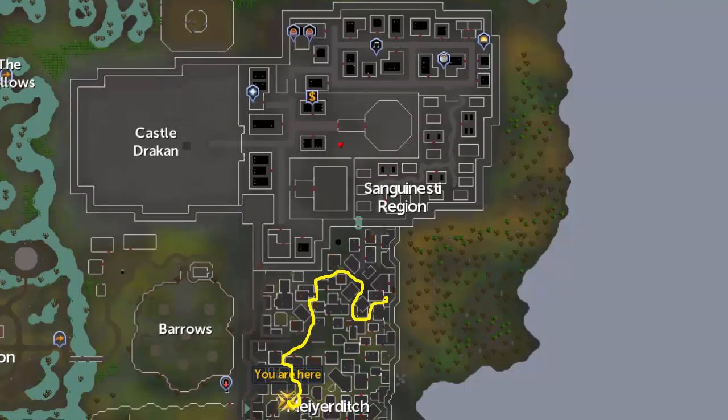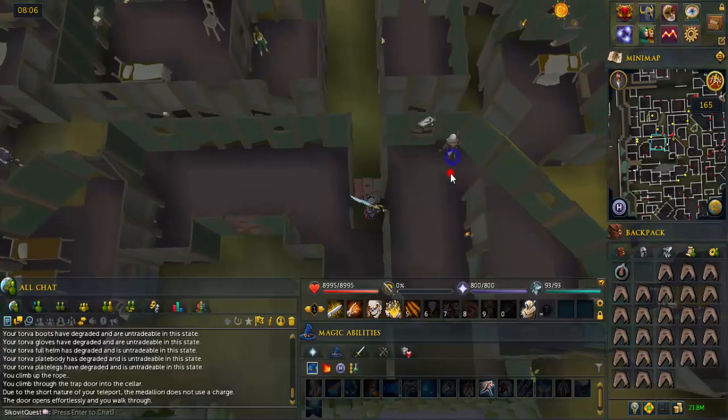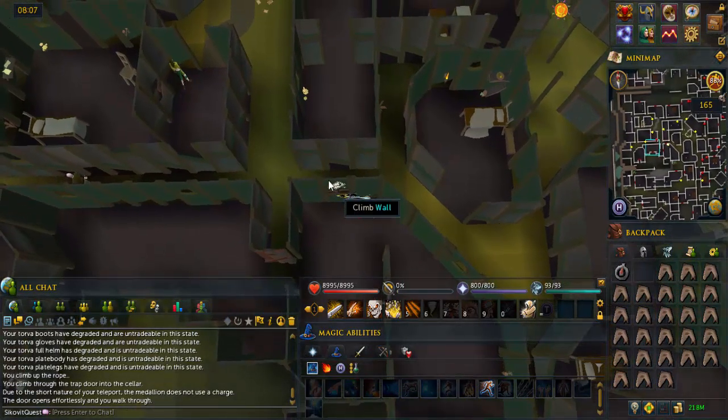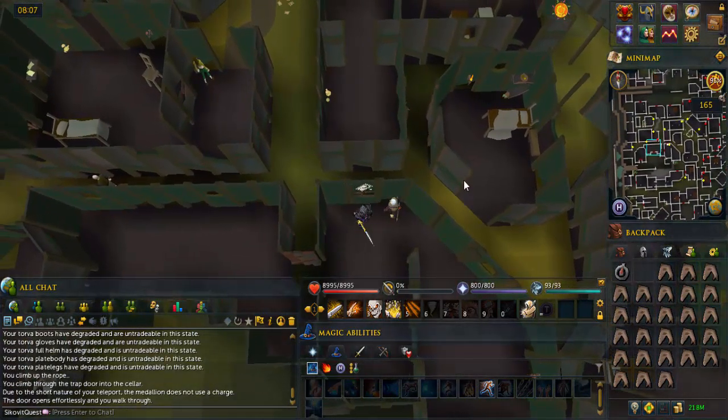Follow the yellow path to the area marked here on this map. Talk to Vertida Cephalatis. Climb up the wall, wait for the cutscene to end, and talk to Magrida Sahara.